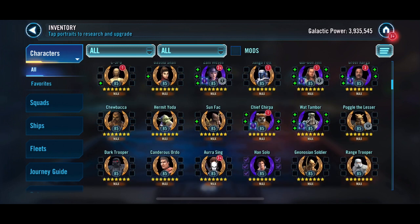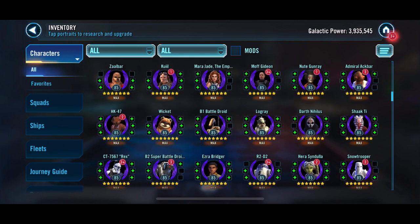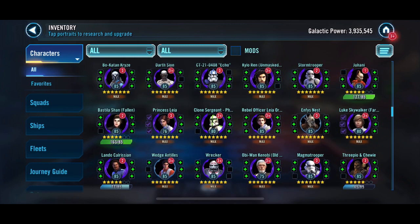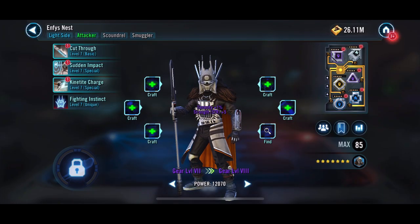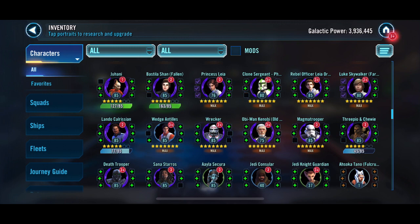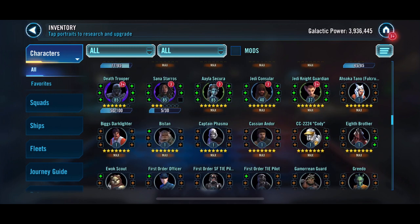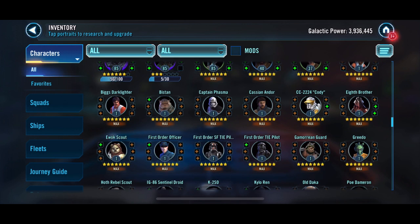You can see a little bit of where we're at right now, just looking through a few of these to see if there's anything we can really upgrade. We need 65,000 more GP and we should be able to flex the account a little bit and get to that point, apply some stuff and get a few of these characters up a little bit more.